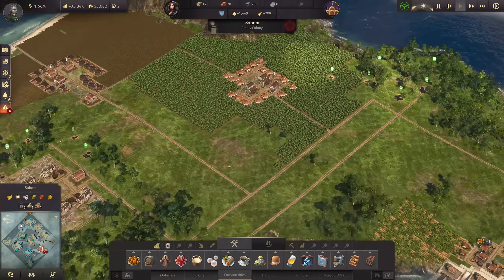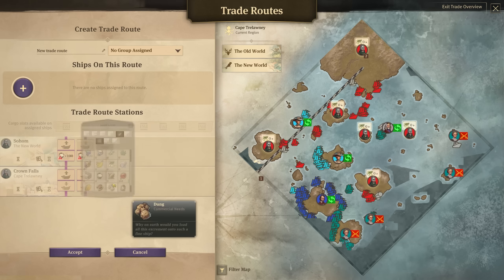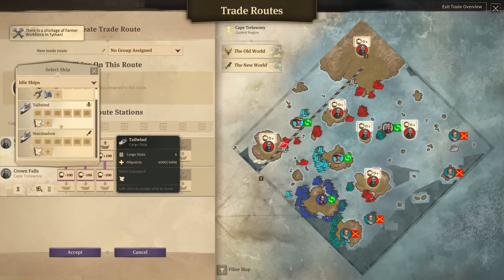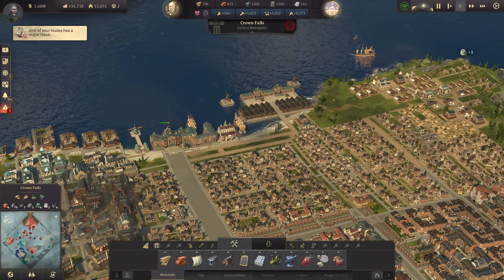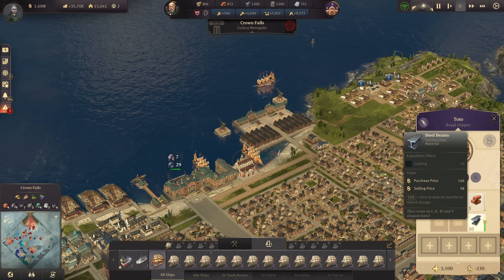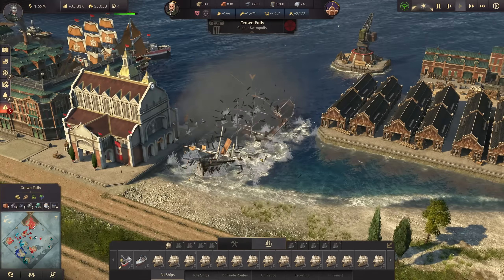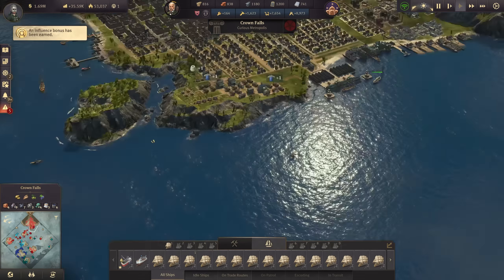With that we have everything ready for the next trade route that goes from Sohom to Crown Falls, then with a load of caoutchouk, probably two ships doing this. I don't have a cargo ship available right now — I've used my last two. Do we have an empty slot? There's one — it can actually get destroyed, off it goes. We don't need the royal clipper anymore, really, and with that I can afford another cargo ship. It's way better for transportation.